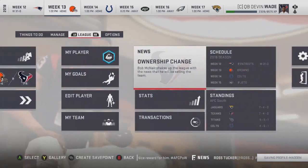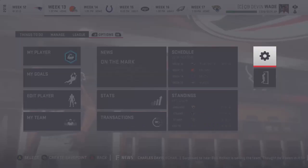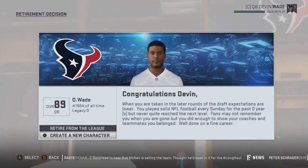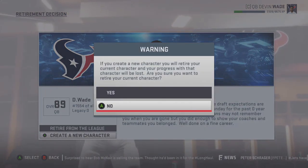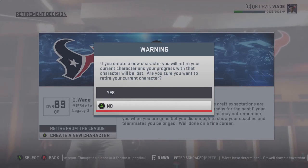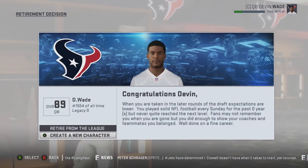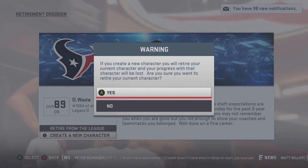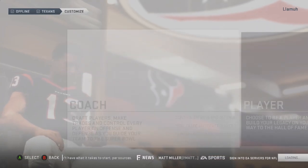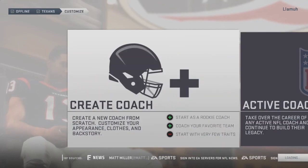For now he's going to be the backup quarterback. To make things easier, I want to simulate 10 years into the future without messing up his progression, so I'm going to create a new character instead of retiring Devin Wade. It says creating a new character will retire your current character and your progress will be lost. I don't know if this will actually retire Devin Wade — I don't want to have to go through the credits again. Let's see if he still remains on the team. Also, it won't let me pick an owner, so I guess I'll pick a coach.